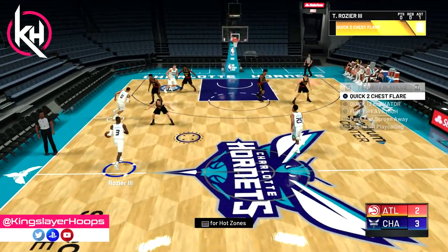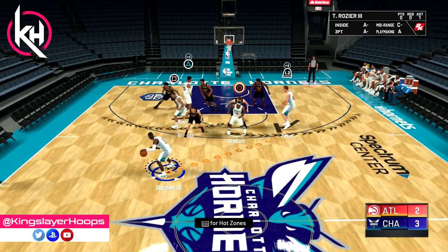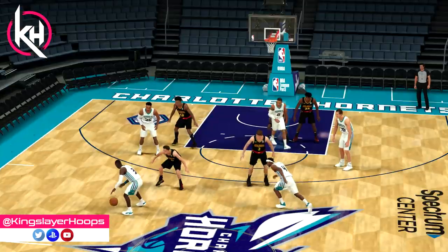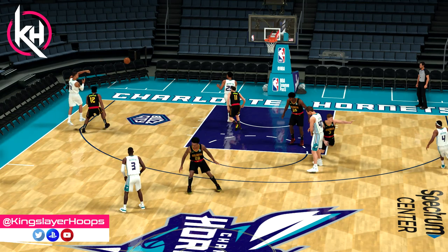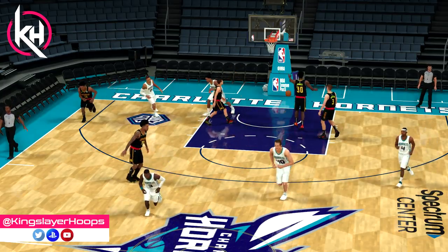The other option — there are no double screens on this one, there's going to be a screen on each side of the floor. You're going to see Miles Bridges on the left side come off a screen. You could get a three from there at times, but we're going to dump it off inside for the easy layup from P.J. Washington, another good young player on the Charlotte Hornets squad. We're not open for three, so we dump it off — P.J. Washington with the easy finish.